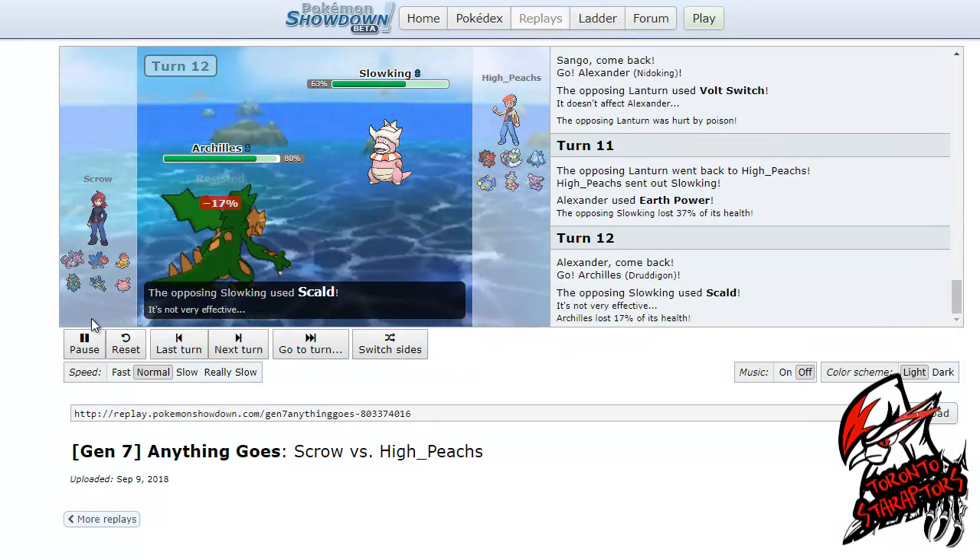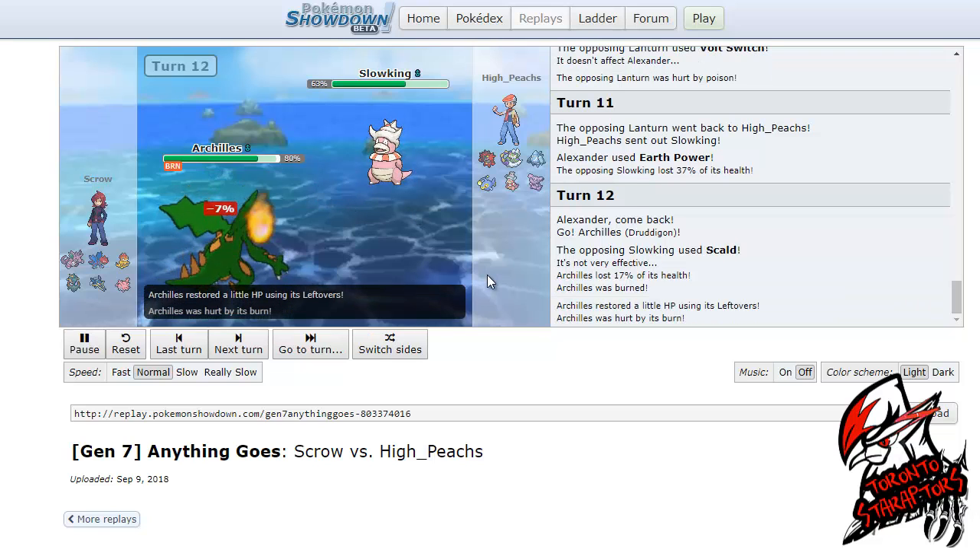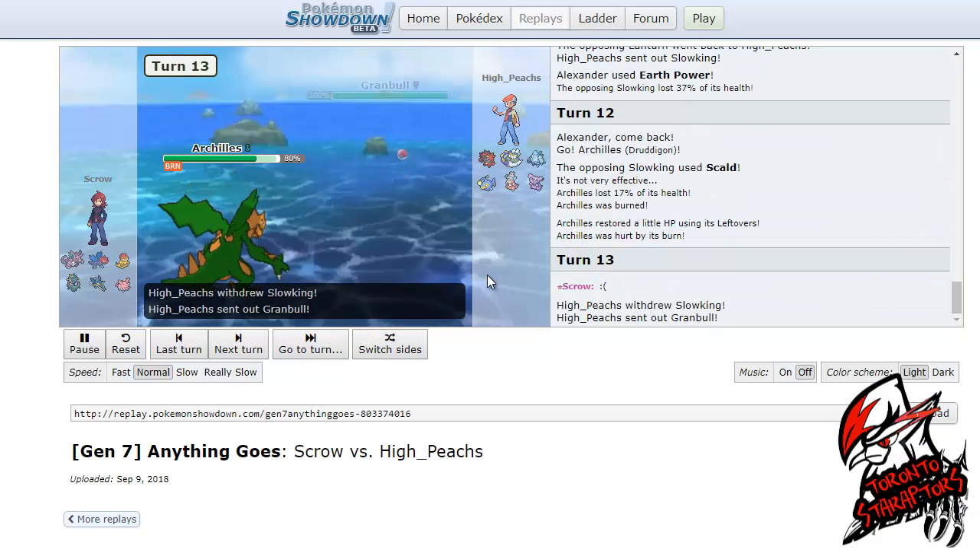His best switch-in is actually his Slowking — as you can see, it does take it pretty well despite the fact that I am Life Orb. He can't really afford to go into his Tornadoes on a Nidoking, simply because I can follow it up with either a T-Bolt or Ice Beam to do a lot of damage to his Tornadoes. So on the Slowking I'm actually going to go back into my Archelis, trying to get off my rocks for a third time.